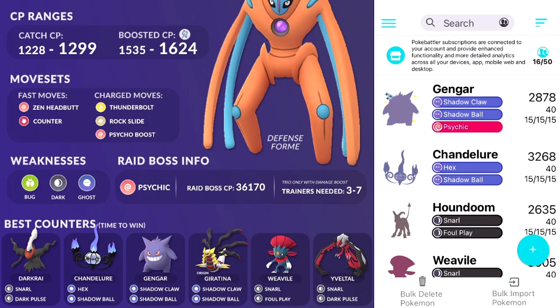Put whatever IVs it says on the actual Pokémon that you have, and then input the move set — let's say it's Shadow Claw and Shadow Ball. If you have a secondary charge move unlocked you can add that as well. Then just click Create and you're on your way. Do this with all the Pokémon you see as top counters. On screen you can see the top counters for Defense Deoxys: Darkrai, Gengar, Giratina, Weavile, and Yveltal.